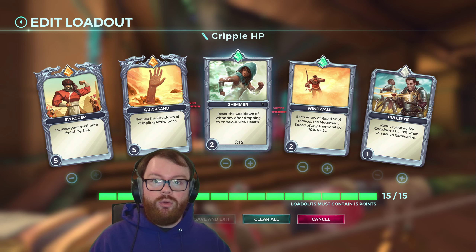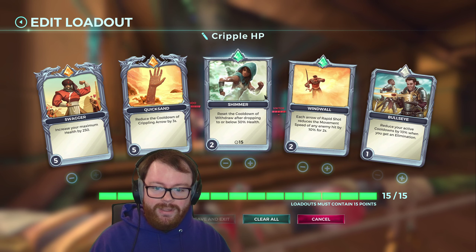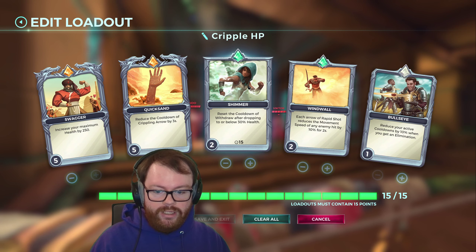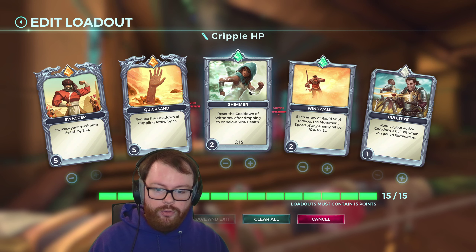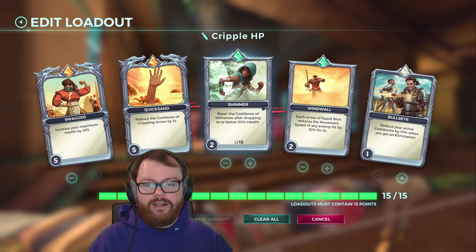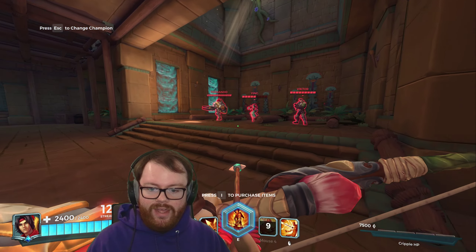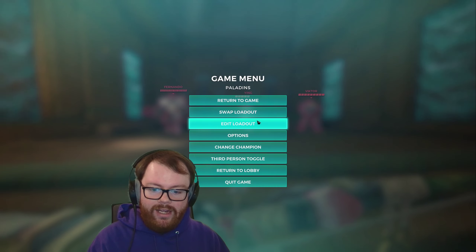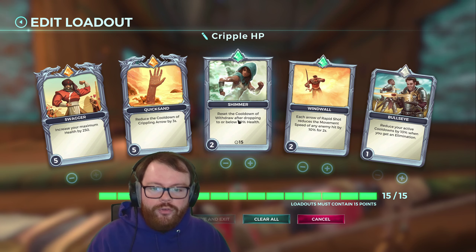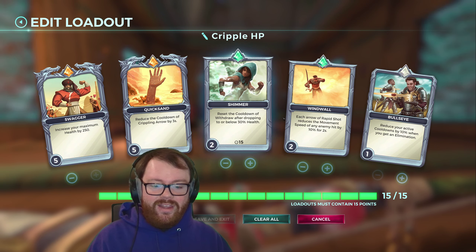After that we have two very important level two cards. You don't often see cards this low level being this impactful, but both of these are actually very nice. I have Shimmer, which resets the cooldown of Withdraw after dropping to or below 30% health. So if I get to low HP I will instantly get another Withdraw — I can basically Withdraw and then Withdraw again. It has a very low internal cooldown of just 15 seconds, so almost always I will have two Withdraws to get out of a situation instead of just one.